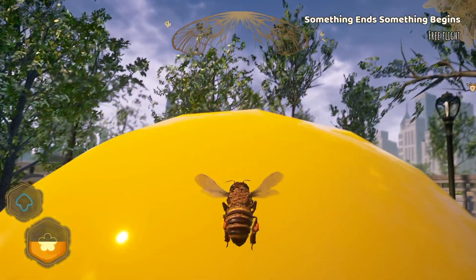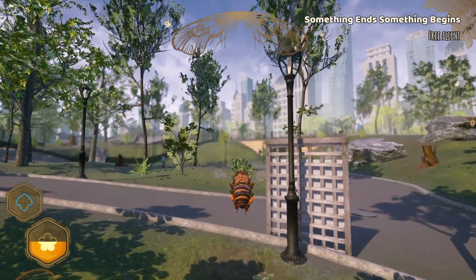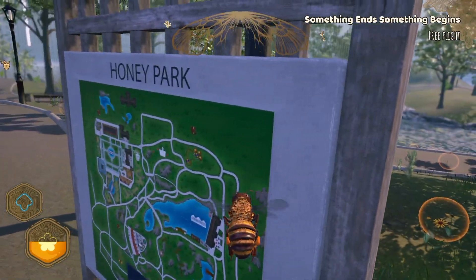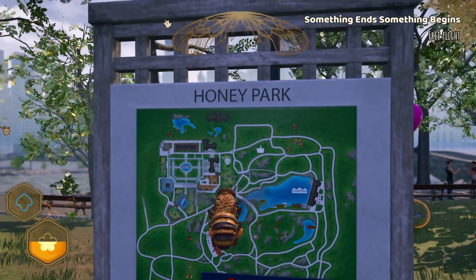The game takes place mostly in Honey Park, which is basically just a smaller version of Central Park, even with the surrounding high-rise buildings. The park is very diverse with lots of places to see like the zoo and the lake. The zoo specifically is full of animals, and every animal and creature that you meet goes into your glossary.